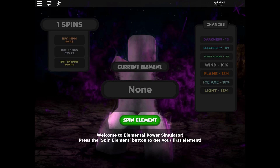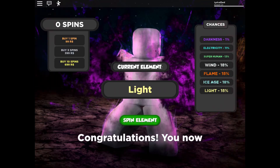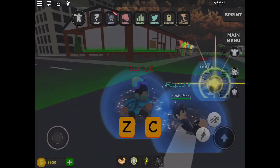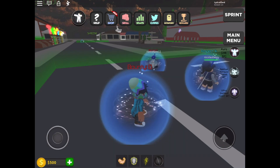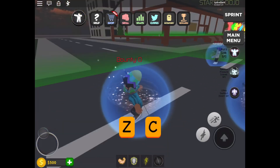I'll have to do this tutorial first — it says welcome to Elemental Power Simulator, press the spin element button to get your first element. I got Light, of course I got Light. Blah blah blah, okay spawn element — I don't really want to get into it now. Oh, I used to play this game a long time ago.